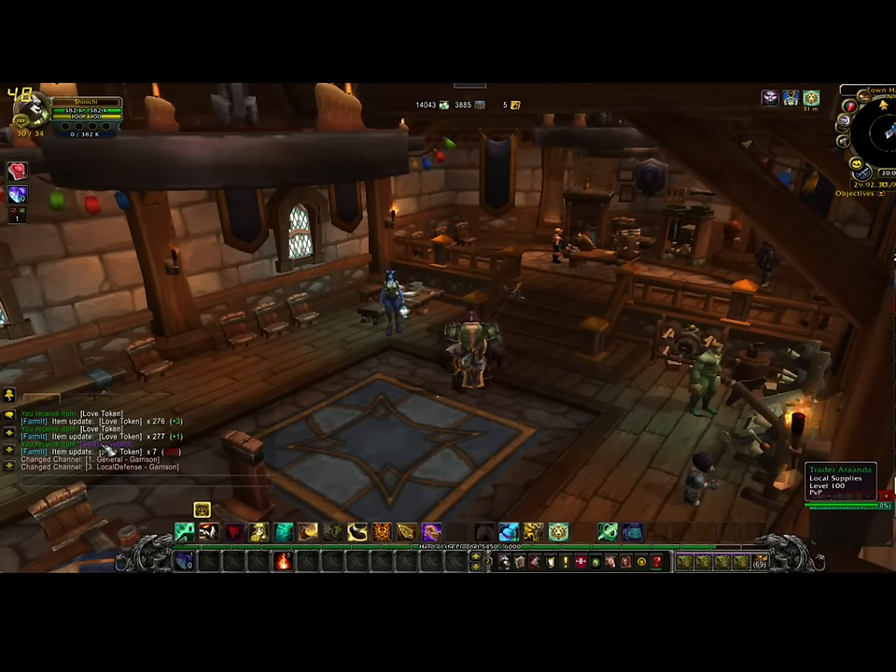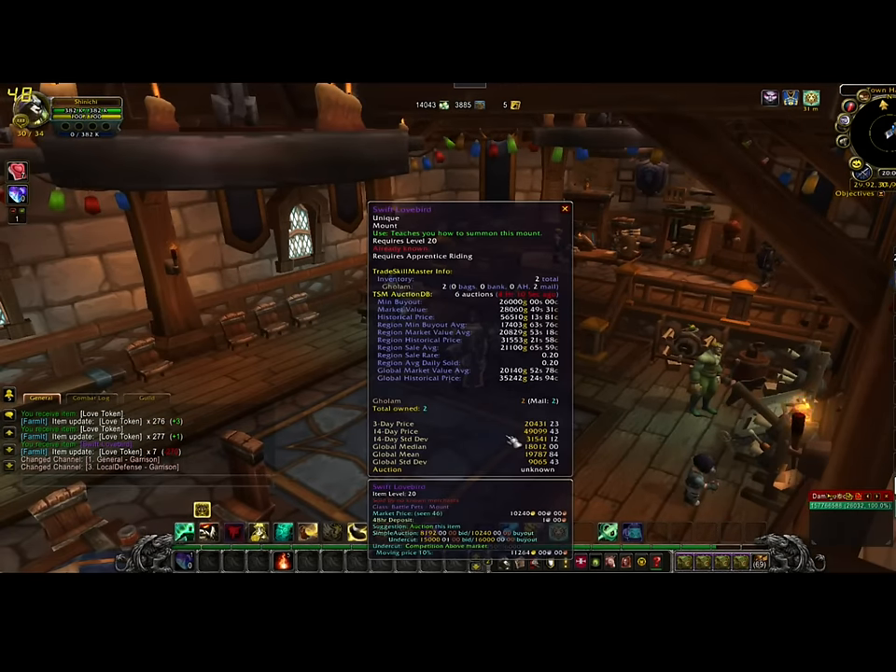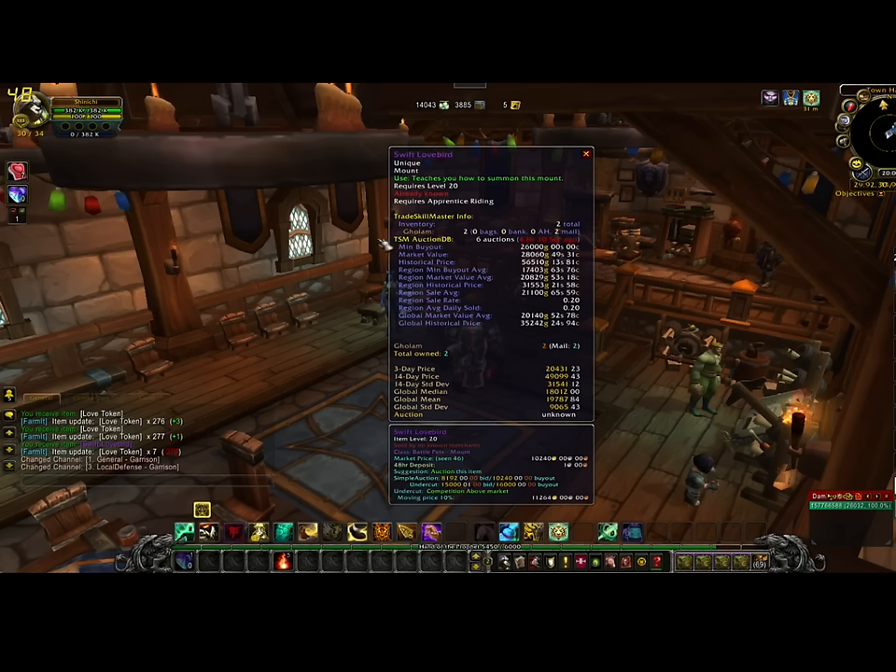In case you have Trade Skill Master or anything else with the vendor price — I'm on a low-pop server and these things are worth 15,000 to 20,000 right now, up to around 30,000 when they do sell. I'm going to hang onto mine for a few weeks or months and hopefully sell for more. On a high-population server they may go better — I've heard of these going for over 60,000 gold.